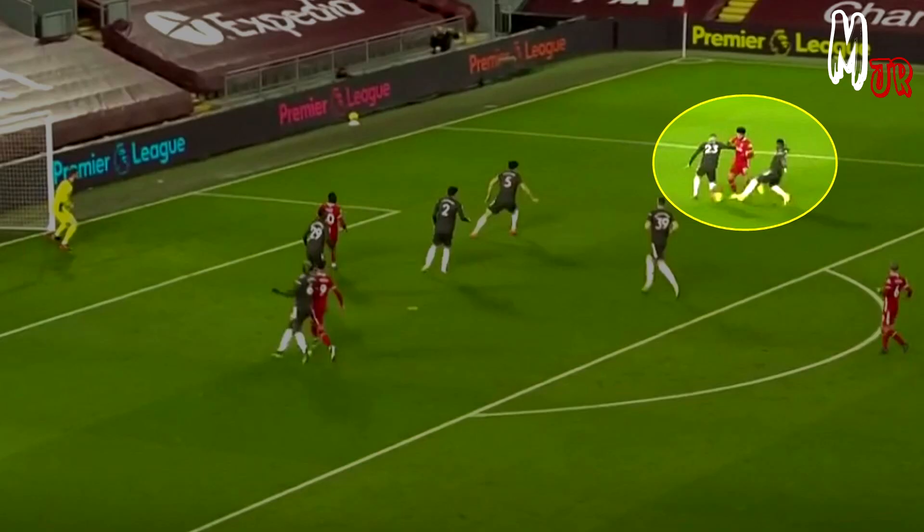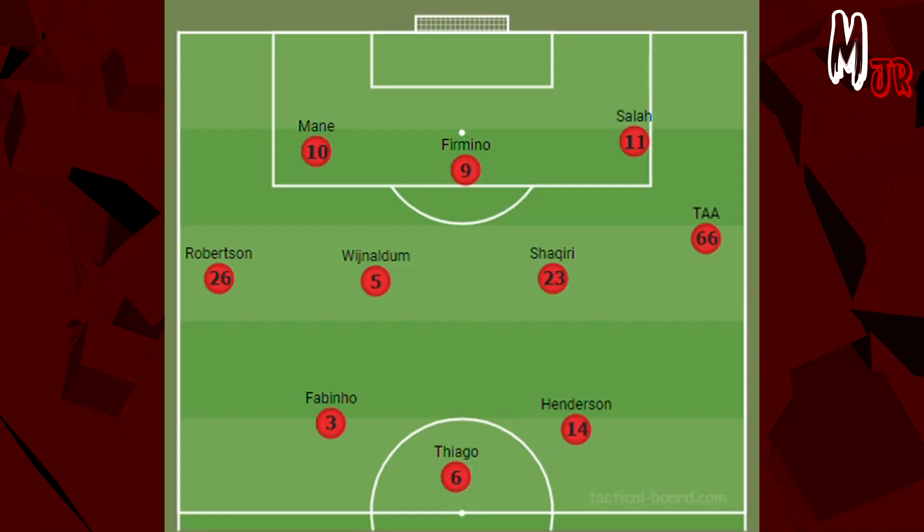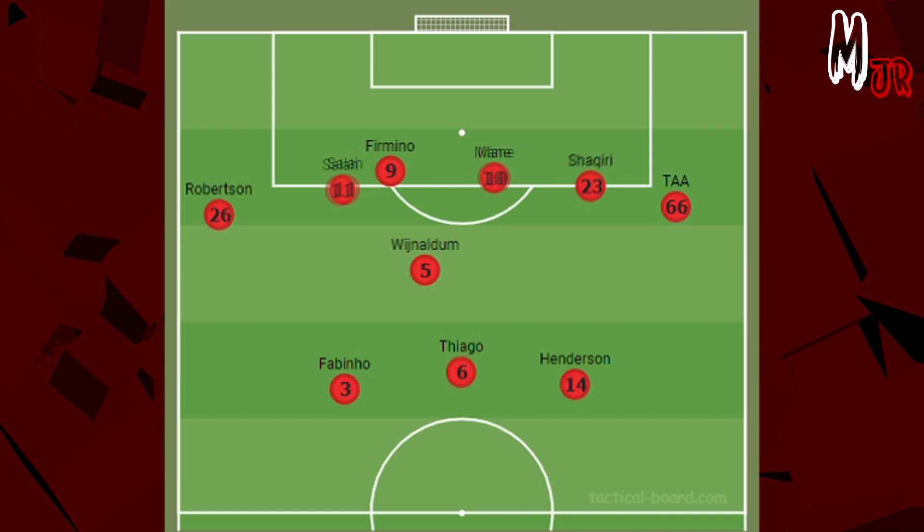Whenever Salah or Mane gets inside the box, they would get marked by two players. Klopp responded to that, and we saw two different styles of attacks during the first half. The first one was the normal style, kind of a 3-4-3, while the other one was a bit new, as Salah moved to the left side in order to leave spaces for Shaqiri, who used that space and shot more than two times after cutting inside.